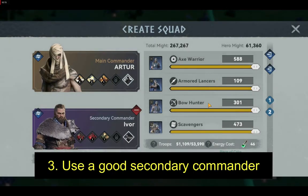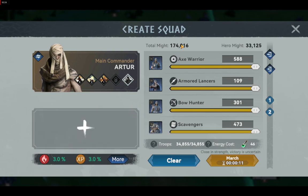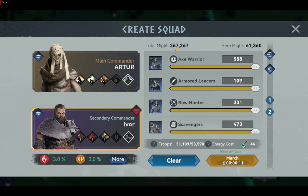When going into battle, you must use a good secondary commander. Similar to your main commander, a strong secondary commander can also increase your troop capacity. To get the most out of this method, make sure to select a hero with good stats that excels at leading your best type of troops and level it up accordingly. You can pick the secondary commander when creating your squad, but your main commander must be at least level five first.